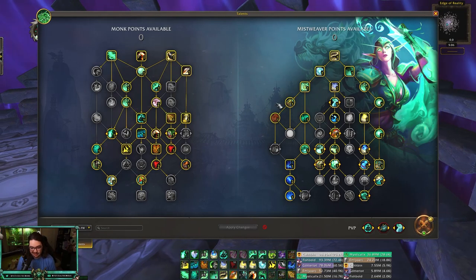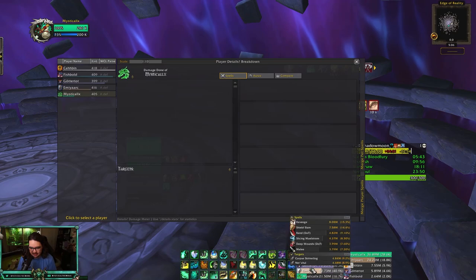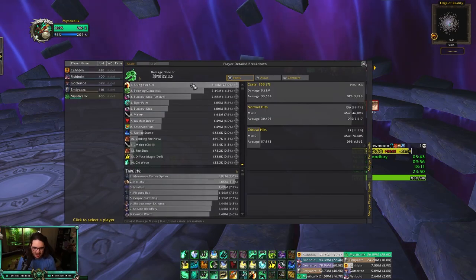I know that some people use Chi Burst, but I actually really like Chi Wave. If you see anything you want me to try or use, please let me know. As far as damage and healing breakdown goes, this is my damage breakdown — Rising Sun Kick is of course number one. This is your biggest damage slash healing cooldown if you want to call it that.